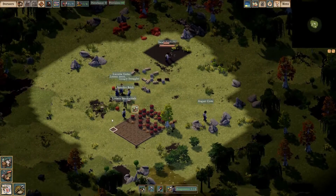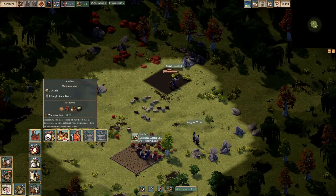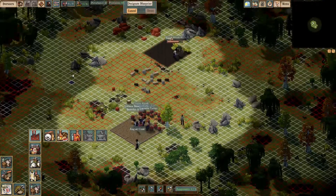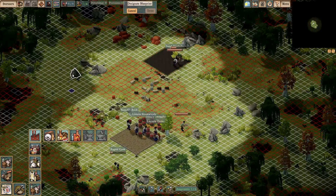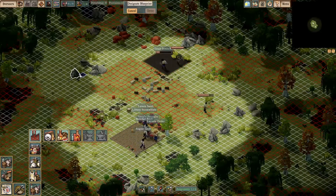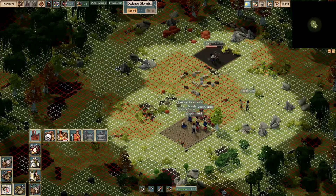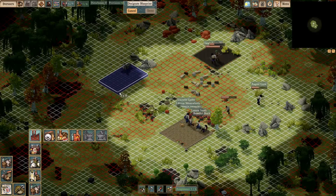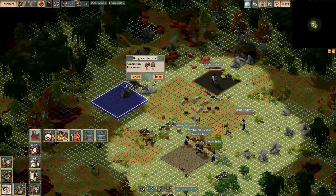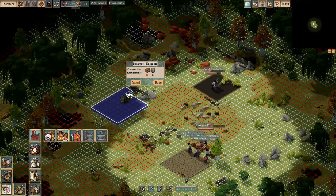The first things we want to do — we're going to need three buildings in order to get the basic building blocks of our colony: the Carpentry Workshop, the Kitchen, and the Ceramics Workshop. The bigger you build your workshop or any building, the more resources it's going to need. Ideally we want to start small and maybe come back and build bigger ones as time goes on. So as you can see we're starting to get some room going.